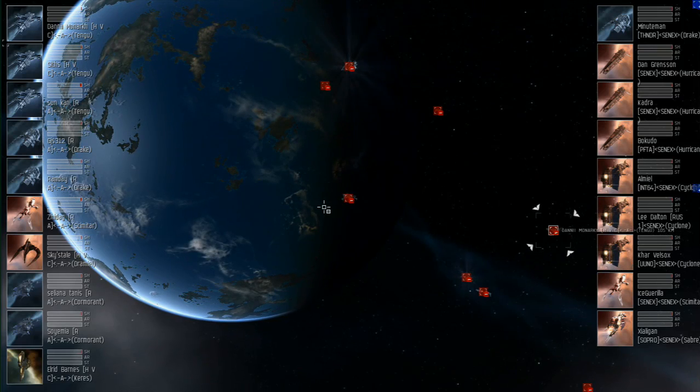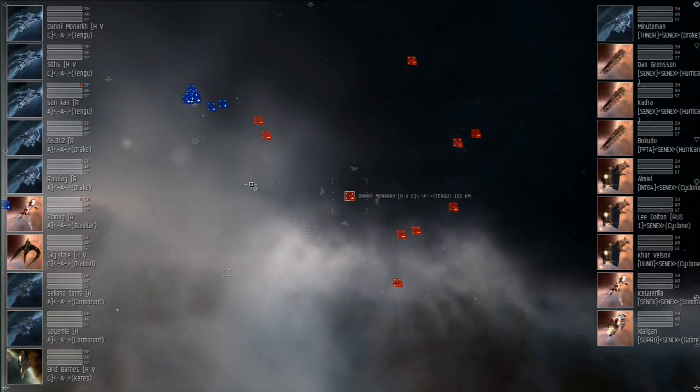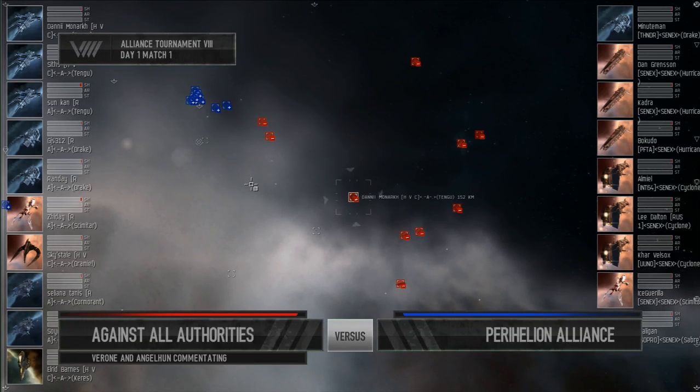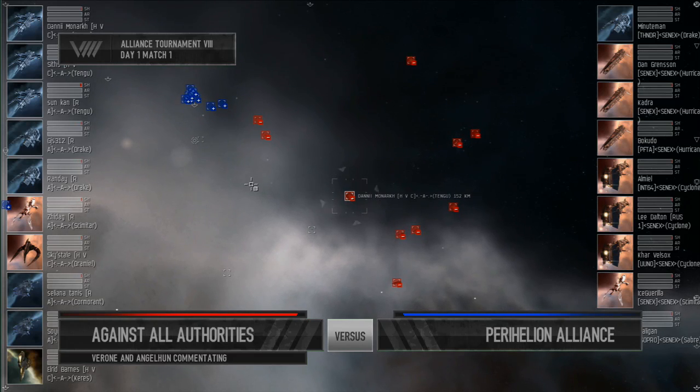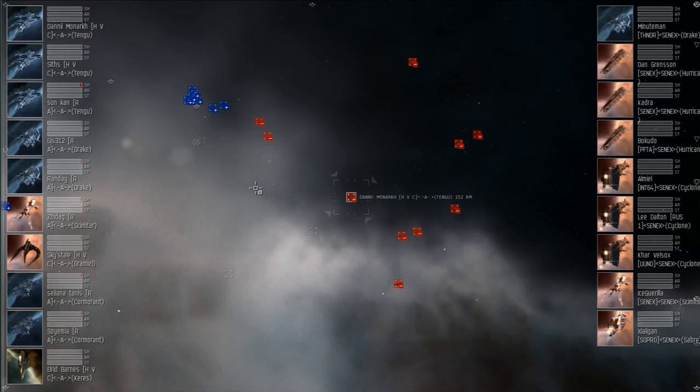And this is Kill 2. For the Perihelion team, we have a Hurricane, three Cyclones, Drake, two more Hurricanes, Saber, and Scimitar. Pretty interesting match it looks like. We've got two logistics ships on the field, one for either team. Looks to be fairly Battlecruiser-heavy for Perihelion, with quite a bit of missile spam coming from AAA. Let's see how this goes.